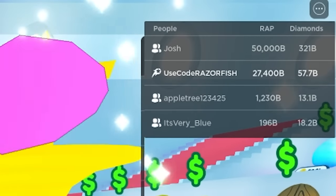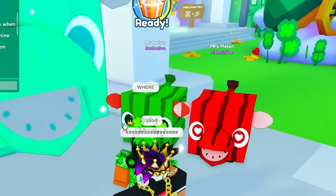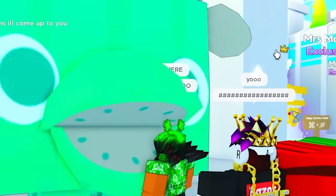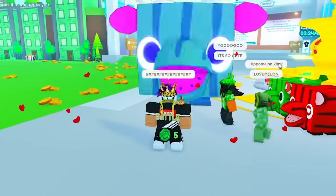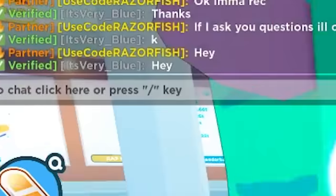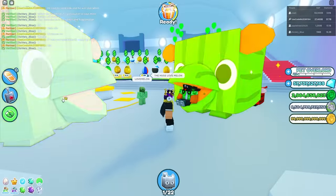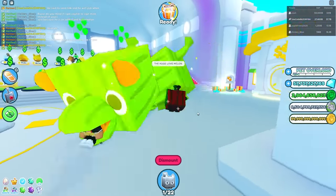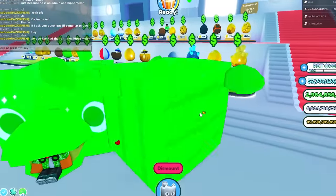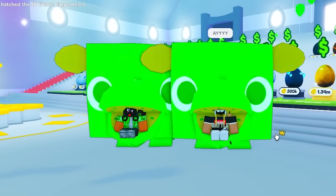Alright, here he is — he's right here in the server. It's right here! Oh my gosh, he got the huge love melon. It's so cute — the Hippomelon King love melon. But this is better. Look at me, he's eating me! Oh, he has one too. Look — there's two Rainbow Titanic Hippomelons! It's a party over here. We gotta get a picture now. Two Rainbow Titanic Hippomelons — that looks so, so cool.